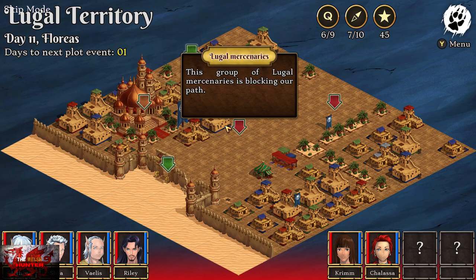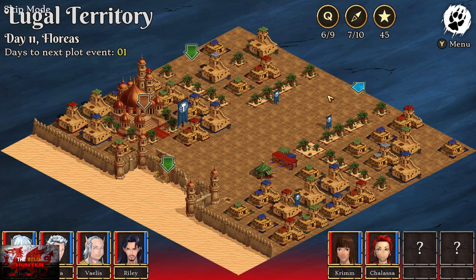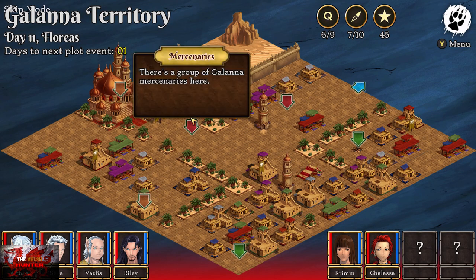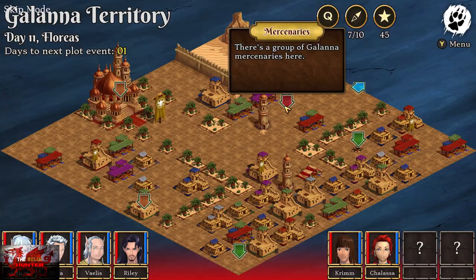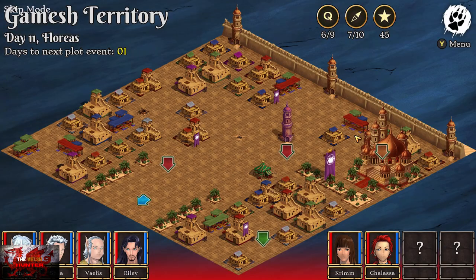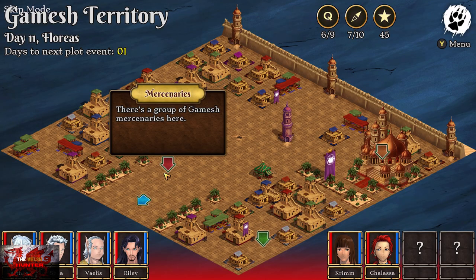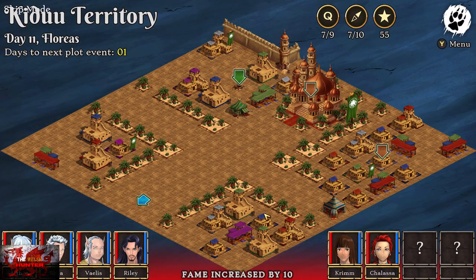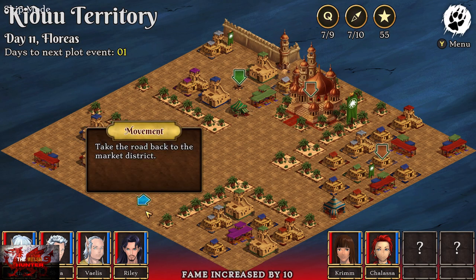Click on the mercenaries right here — the Lugal ones. Then head back to the neutral district, or take shortcuts — it's probably easier to take shortcuts this time. Now we're in the Galana territory, do the mercenary ones. Then take the shortcut to go to the Gomesh territory, click on them, smash them out the way. Then the bottom arrow to go to the Kiddu district, and that is the quest complete.